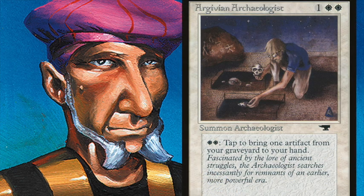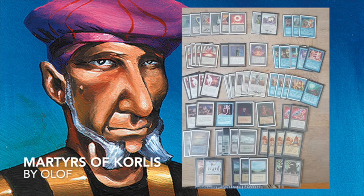There's also the Argivian Archaeologist — two white and one mana — a 1/1 creature. You can pay two and tap it to bring back a target artifact from the graveyard to your hand. This is great with Chaos Orb but also with the Bottle, so you can flip multiple times by bringing it back repeatedly. We also see some Copy Artifacts, the blue power cards, and a Moat to keep big creatures at a distance. All in all, a very interesting pile of cards.